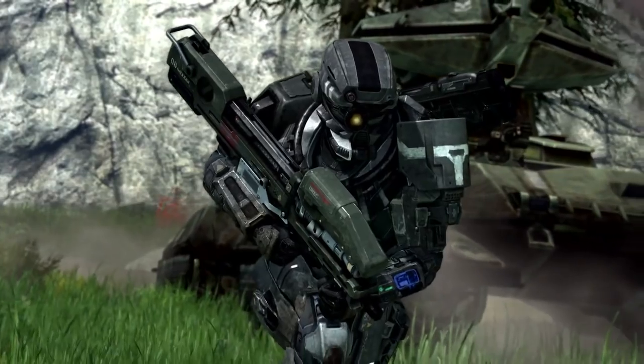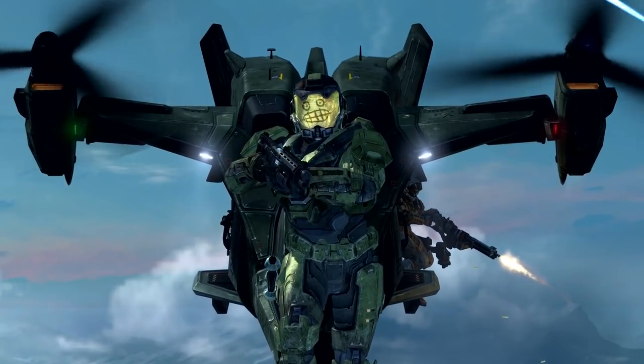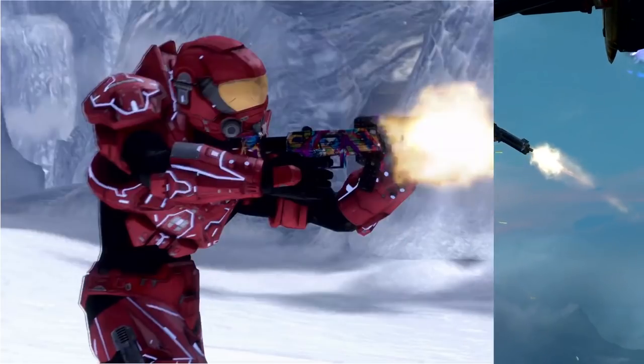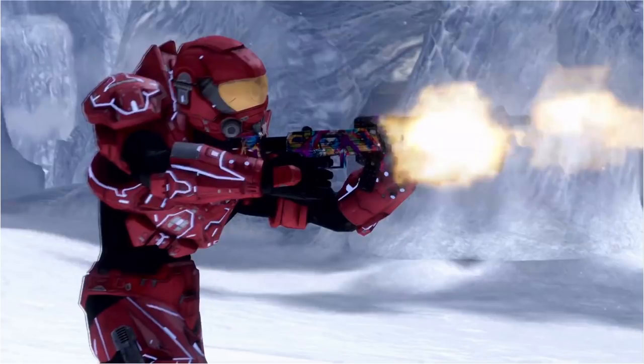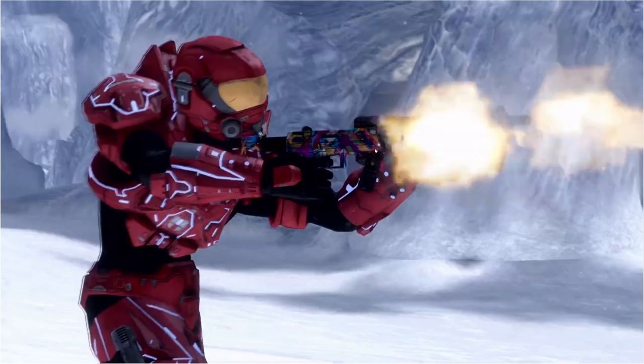So does this mean that 343 is holding back some content for later seasons, or is it just in the works right now? Let's take a quick deep dive into some of these screenshots. Here's one of the first shots you even see in the trailer — a Spartan holding the new weapon camo for the SMGs. But when I actually looked at this armor set, I thought it looked really cool. How have I not noticed this before? And the helmet looks totally different — that's because it's currently not in the game. This cool lit-up Tron-looking armor set is currently not in the game.